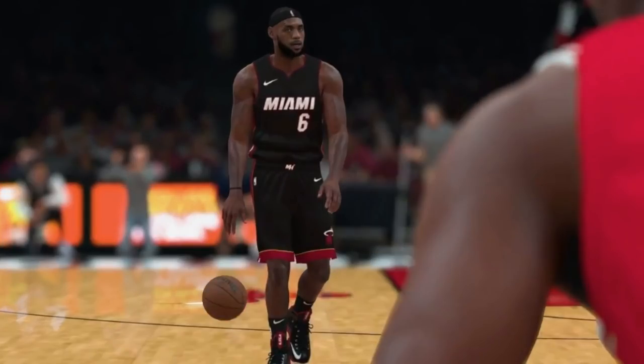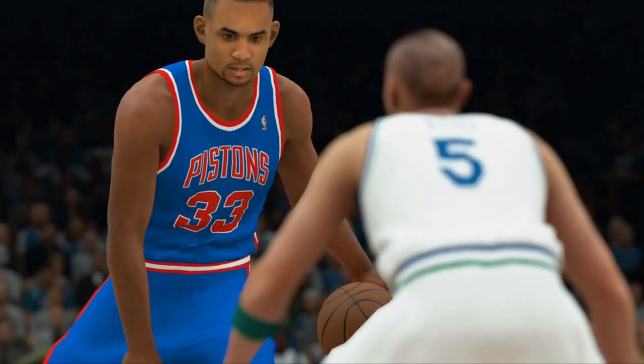Next thing we notice — look at LeBron's body type and then look at Grant Hill's body type. It looks like this year might be the first year where they really have player-specific body types, and I think that is a very big feature for anyone that likes MyTeam or Association or anything like that. It's great when they have those little details because it just gives it that genuine feel.